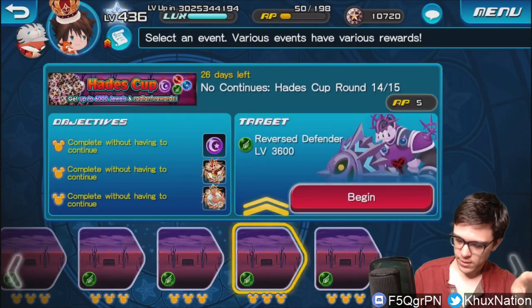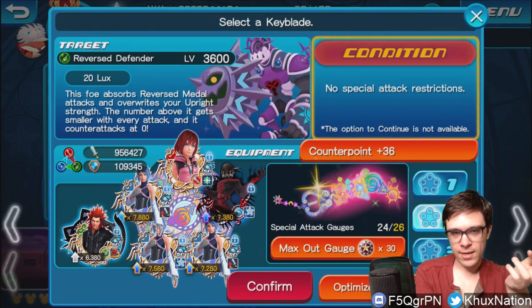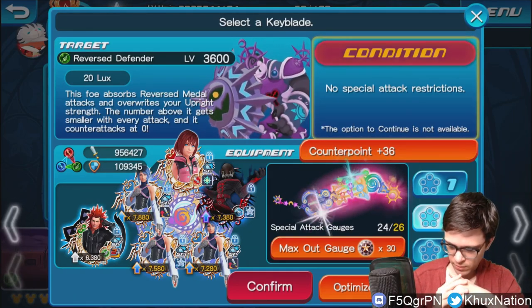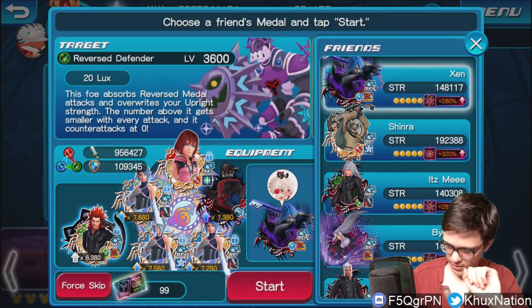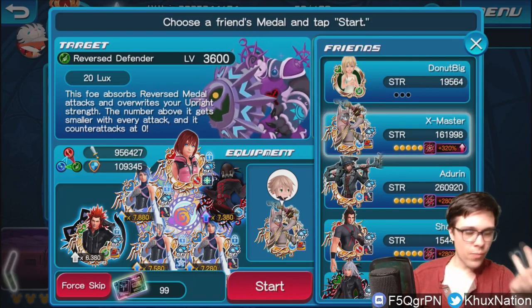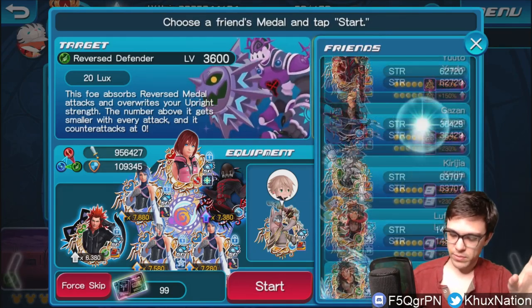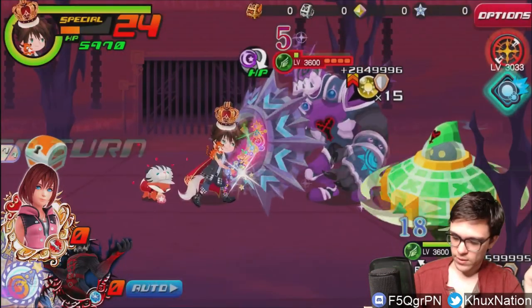Now we're on stage 14 — this is probably where a lot of you might be having trouble, because it actually has both HP-absorbing attacks and reflect. It absorbs reverse metal attacks and overwrites your upright strength. The number above it gets smaller with every attack and it counter attacks at zero. I'm going to use the same setup but not Aqua this time, obviously, because it absorbs reverse. I think this is where I started using a friend's foreteller — using Aqua here. If you don't have Aqua, or a friend doesn't have Aqua, that's perfectly fine — just use whatever strongest non-reverse metal works with your setup.